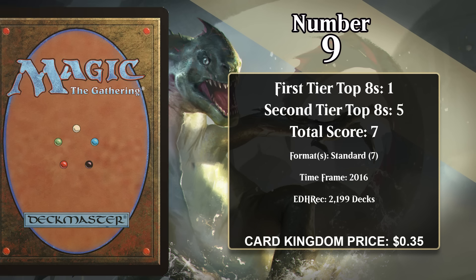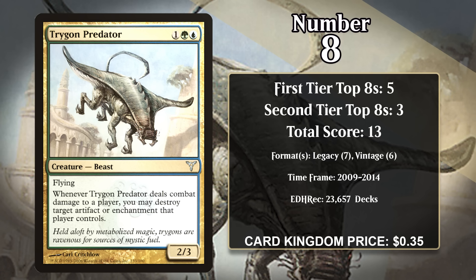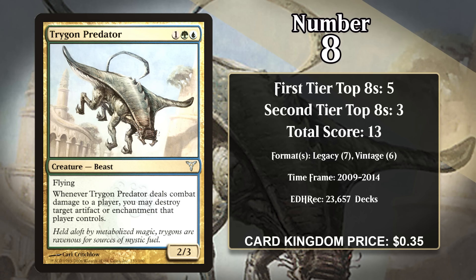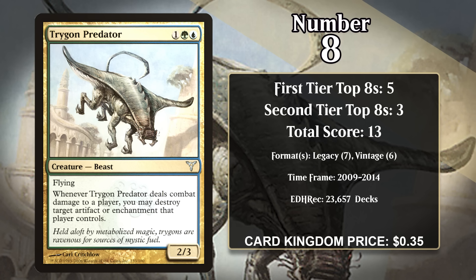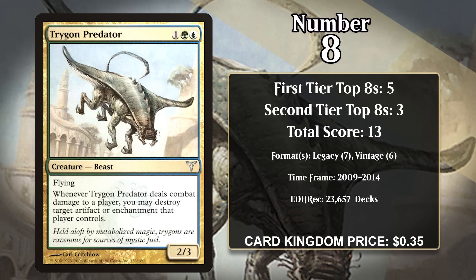At number 9, it's Bounding Krasis. It's a 3/3 with flash, and when it enters the battlefield, you may tap or untap target creature. Flashing in the Krasis can result in a big swing in combat, between adding a significant body to the board itself and untapping another creature. Alternatively, you can use it to tap a problematic attacker before combat, or a problematic blocker at the end of your opponent's turn.